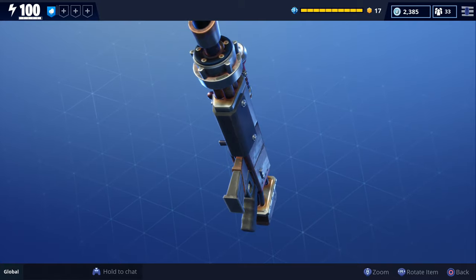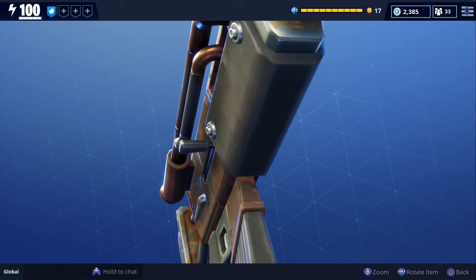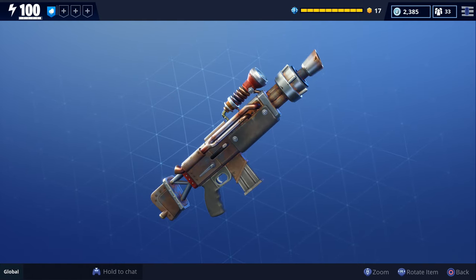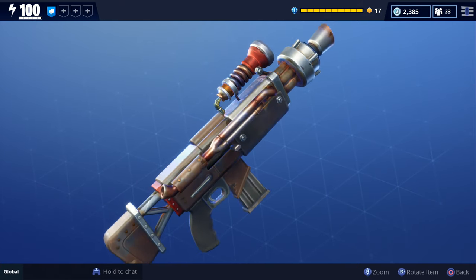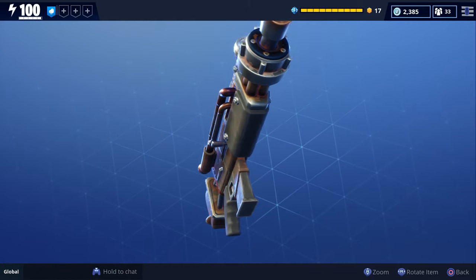I did want to quickly inspect the new Rat King just to show you what it looks like up close. It looks like there's sort of a flashlight at the top — it does look like a flashlight a little bit. And it also kind of looks rusty as well and a little dirty. But yeah, this is what the new Rat King looks like up close.